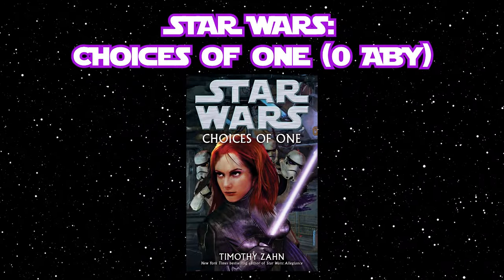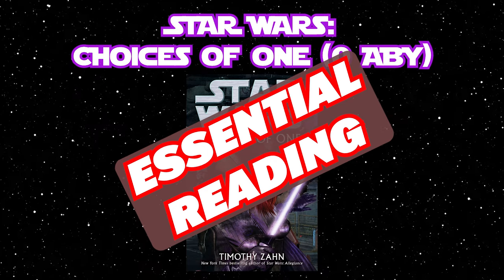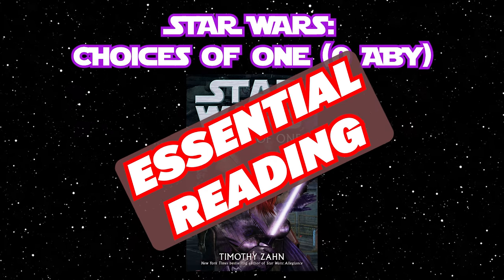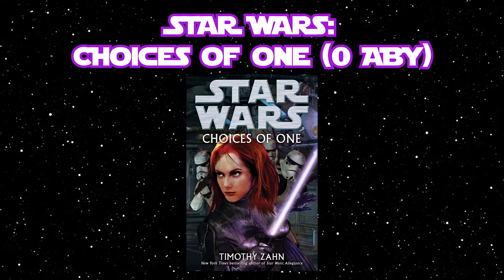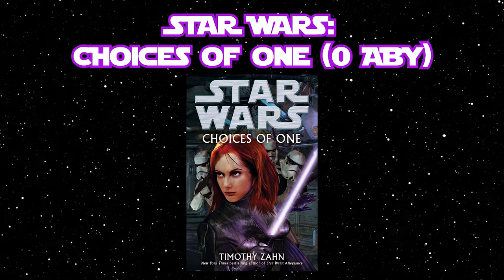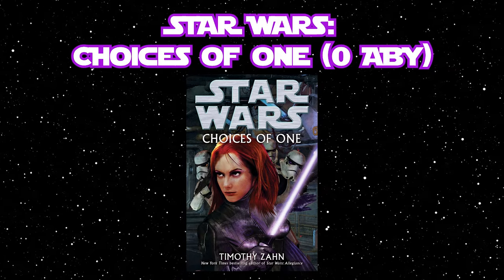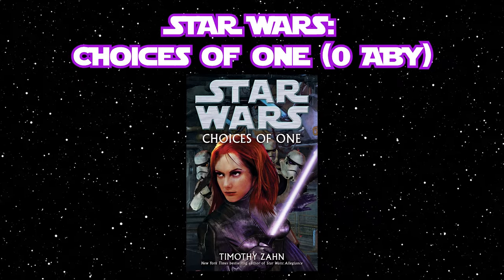After that, you would follow it up with the other essential novel by Timothy Zahn in this duology, Choices of One. Choices of One is a direct sequel to Allegiance, also taking place in 0 ABY about eight months after the Battle of Yavin. Choices of One features a lot more Mara than Allegiance does, this time seeing Mara team up with the five renegade stormtroopers known as the Hand of Judgment.